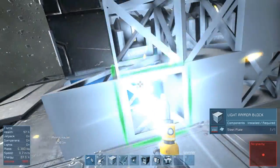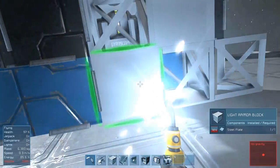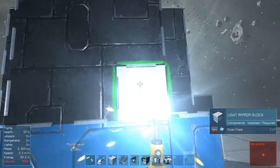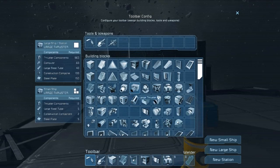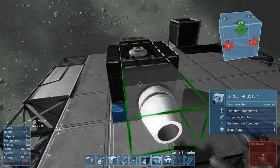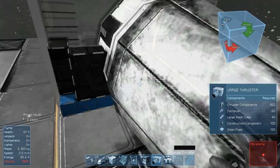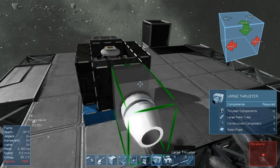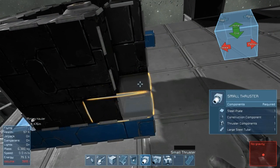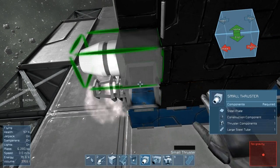Now, we want three thrusters going in each direction, at least, except for backwards. Backwards will be four regular thrusters and one big thruster — or I could just put two big thrusters on it. I've never done that before. Let's take a look at these large thrusters on the back. I don't know how good it's going to be to fit two of these on the back. So, what we're going to do is put three small thrusters on the side right here going left and right, and we're going to make these black. Three going left, three going right — that will be our momentum going left and right.